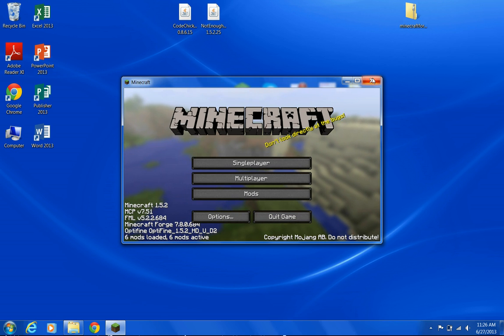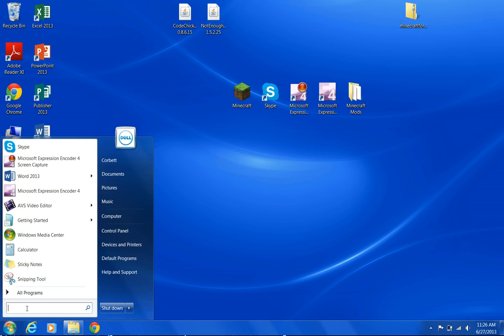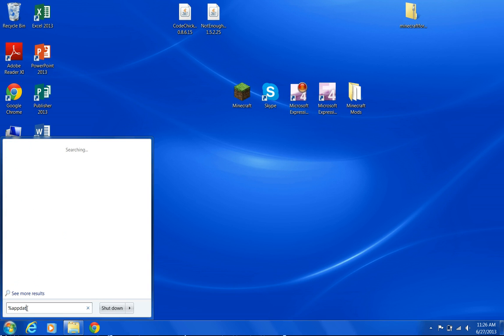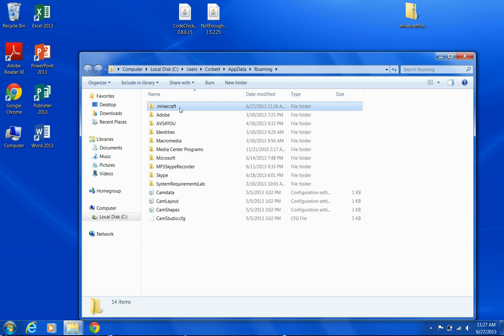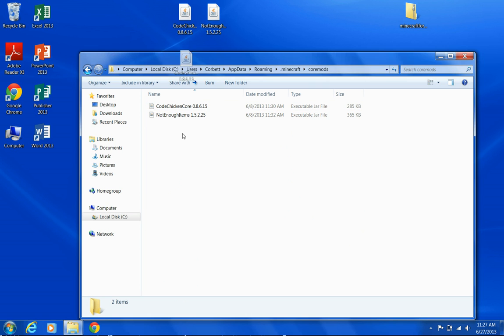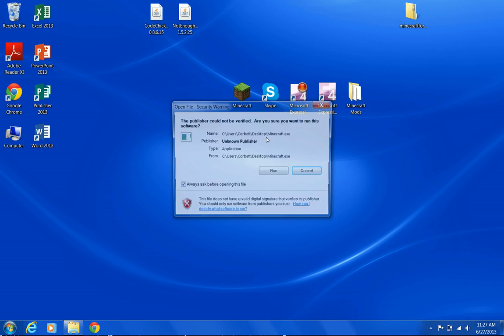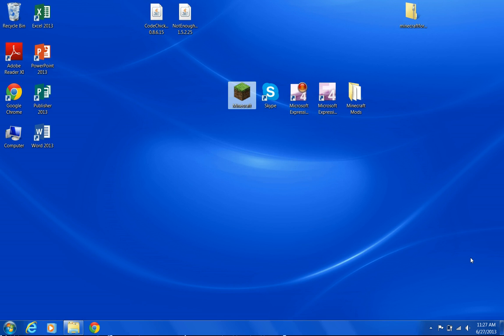Now there's only one last step. Close out your Minecraft again. Come back to %appdata% > Roaming > .minecraft > coremods. It's as simple as that — just click and drag the CodeChickenCore and Not Enough Items files in here. As you can see, I already have them installed. Click and drag, then close out and open up your Minecraft one more time, and I'll just show you that the mod indeed does work.